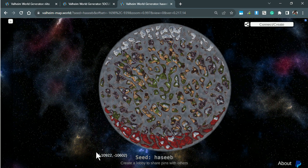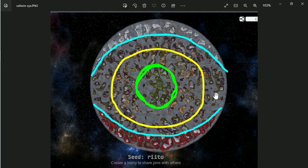All worlds have the same pattern. The Deep North starts around here and it's like the upper lid of the eye, and then down here is the Ashlands. I made this little graphic — it's very rough, fine art here — but it shows the pattern in a more easy way to see. It looks like an eye, and I think that's probably on purpose, some symbol of something. In the center is meadows, and sometimes some mountains, and on the edge of the center you can find a swamp or two. Past that is the inner ring, where swamps and plains are added — so you'll find more swamps and more plains, also some meadows and black forest. Then we have the outer ring, where you have the Mistlands and all the previous biomes except meadows. And then you have the upper lid and the lower lid, or the north lid and the south lid — this is where the Deep North and the Ashlands are.